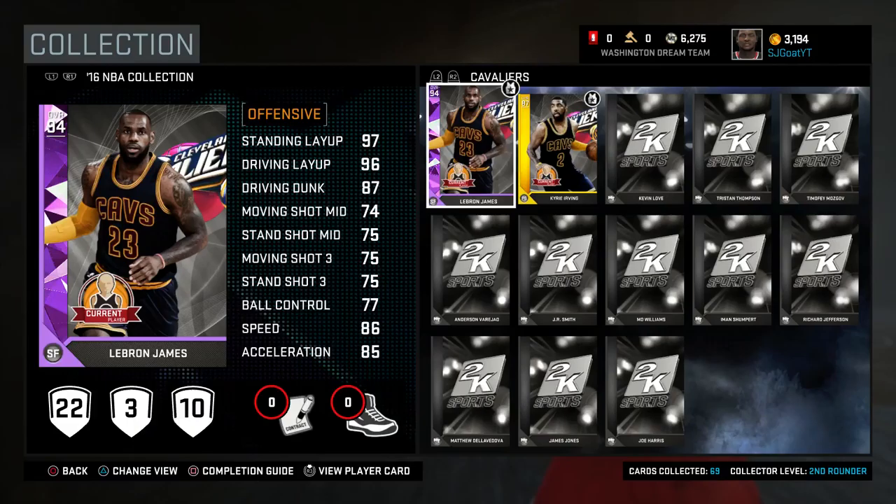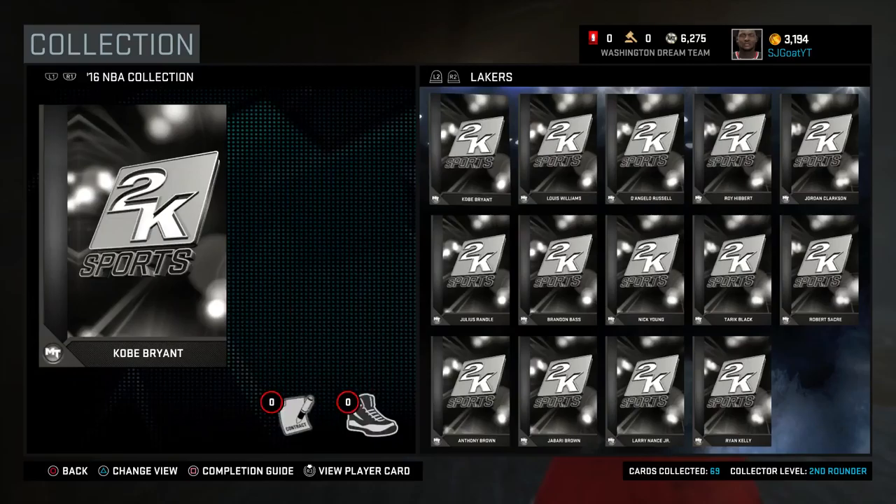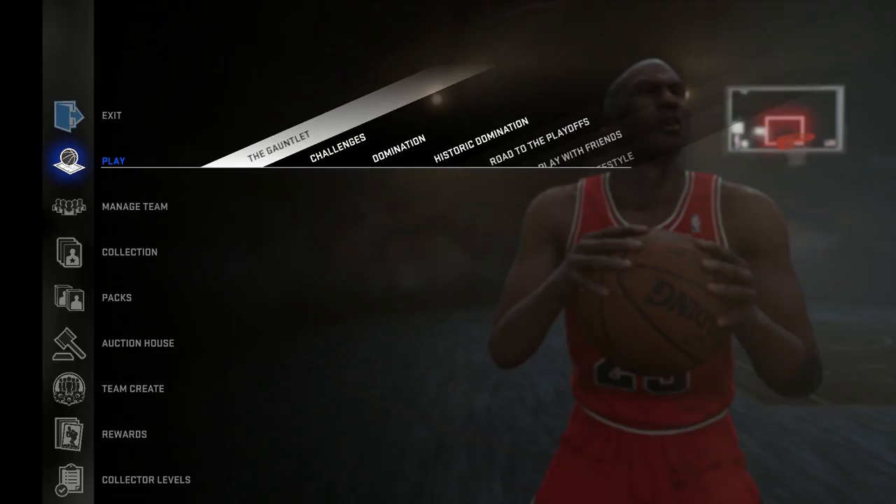Next, we need custom playbooks. You guys gave us custom arenas, custom courts, and custom jerseys — give us custom playbooks. Allow us to take plays that we want and put them into a playbook. I understand this might be a little cheesy, so maybe figure out a way that you can only put in a certain amount of plays in a given playbook, but allow us to have custom playbooks.